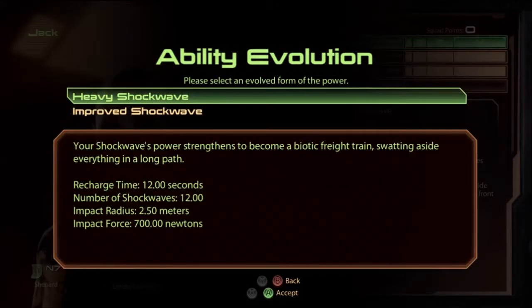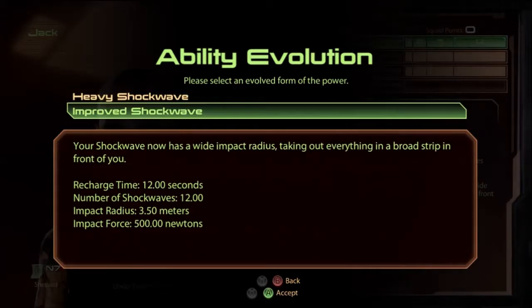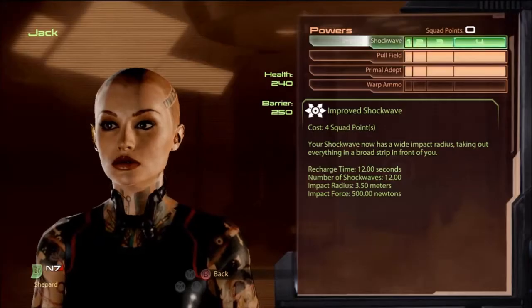After that, once she gets a point in warp ammo, I usually reset her and put the rest into shockwave. You can go heavy shockwave for more force, but I would go for more radius. Force usually isn't enough to kill anyone on insanity, so more radius is better — it hits more people.